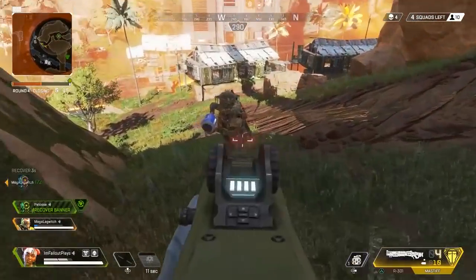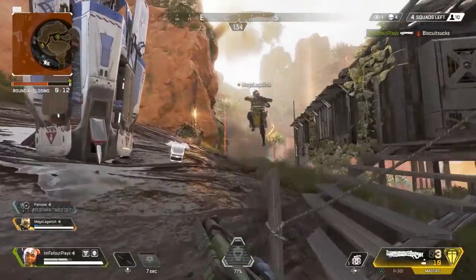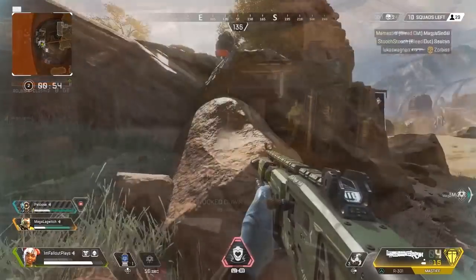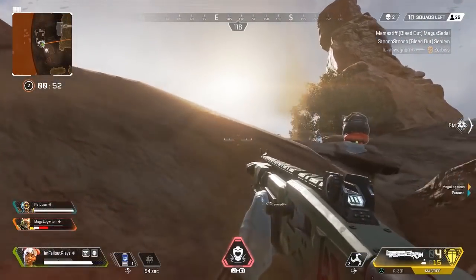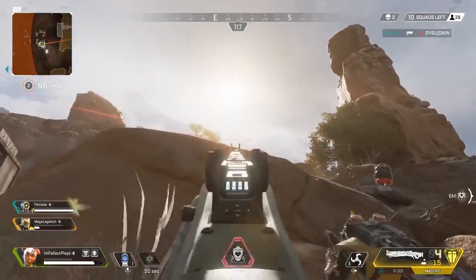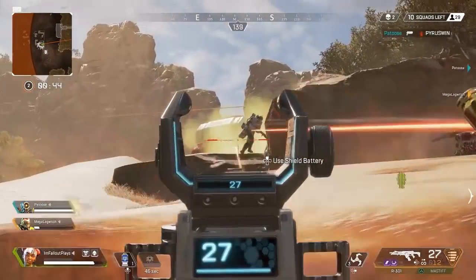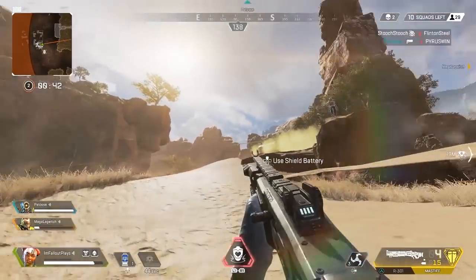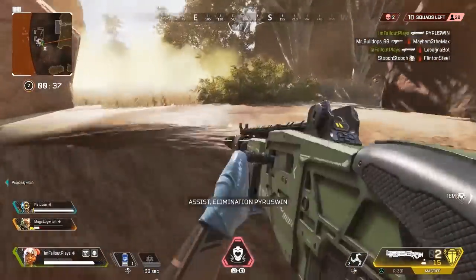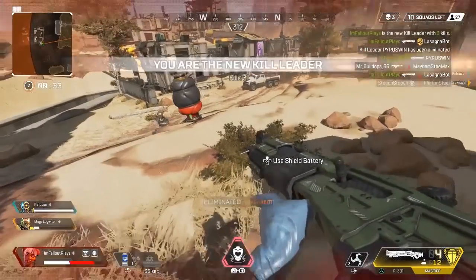And there you go — a quick review of how each shotgun in Apex performs. Get out there, grab a boomstick, and go to town. They are fun as hell to use and very effective when used the right way. If you enjoyed this weapon review and would like more, please let me know by liking the video and leaving a comment below. If you're new here or haven't done it yet, please consider subscribing and help me towards my eventual goal of ruling the entire planet. Thank you very much for watching. See you next time.